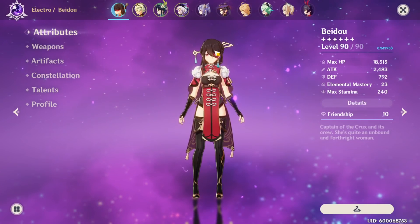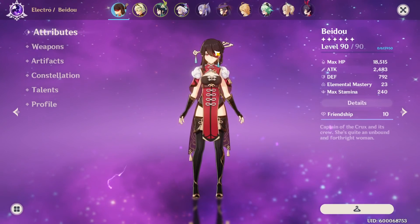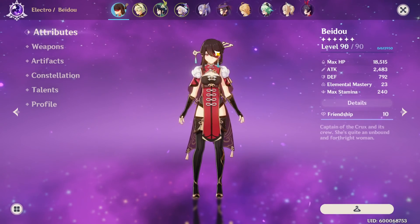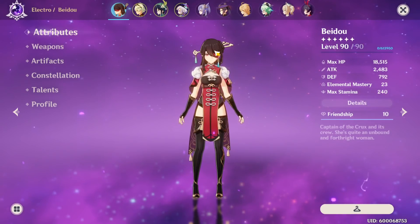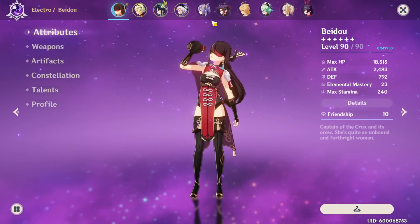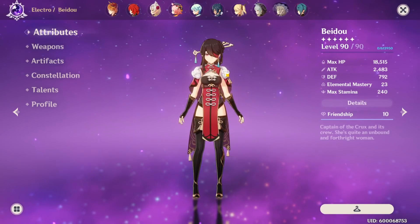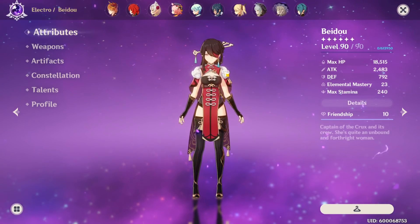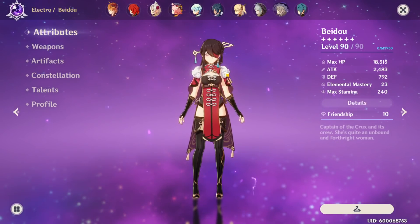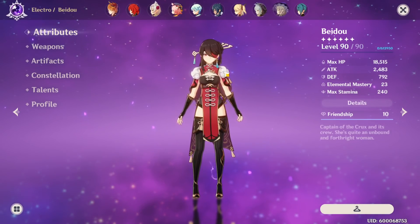There are generally three different ways you can go about building her. The reason why is because apparently she scales off of defense — by defense I mean her shield — and she gets like extra ult damage or something. Her shield scales off of defense apparently, and everything else is debatable. That is to say, you could just go defense substats. You don't have to go actual defense main stat for her, because unlike Noelle, with Shinyan I think it's only her shield that benefits.